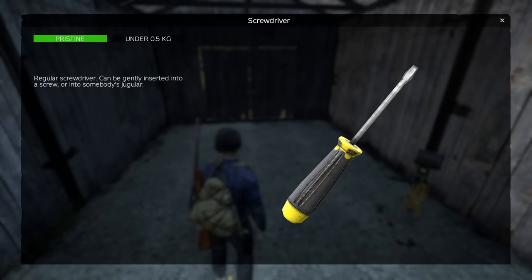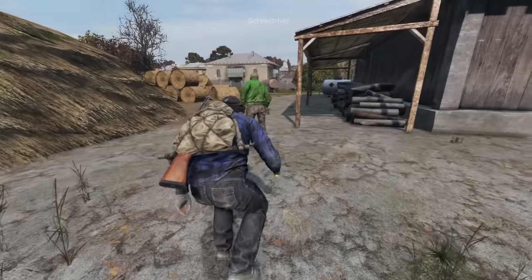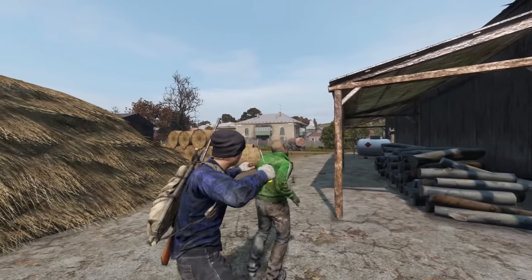A screwdriver might come off as a junk item with little use other than opening cans. You can actually use a screwdriver to stealth kill zombies.